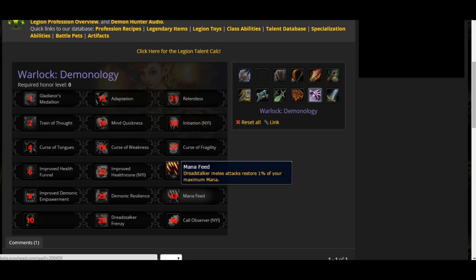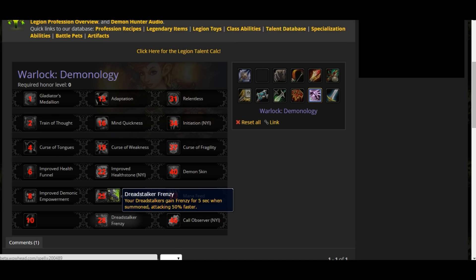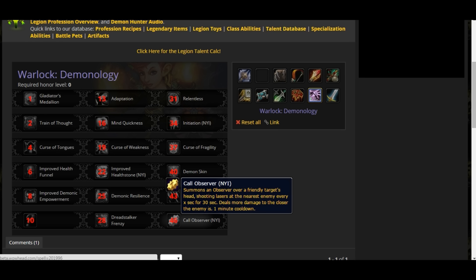Mana Fit: Dread Stalker melee attacks restore 1% of your maximum mana — this is going to reduce the amount of life taps you use. Dread Stalker Frenzy: your Dread Stalkers gain Frenzy for 5 seconds while summoned — the Frenzy makes them attack 50% faster. Call Overseer: summons an Overseer over a friendly target's head that shoots a laser at the nearest enemy every 8 seconds for 30 seconds, dealing more damage the closer the enemy is. It has a medium cooldown and is not yet implemented.